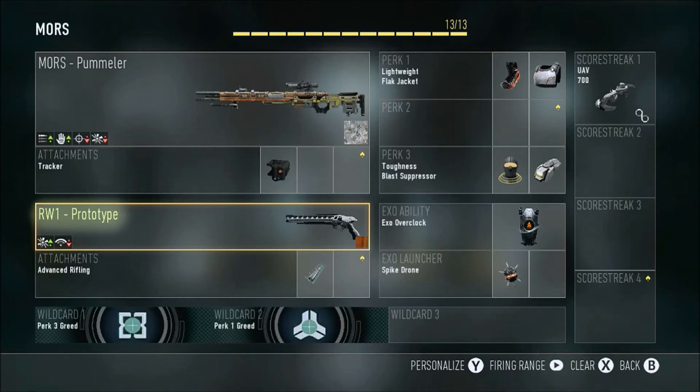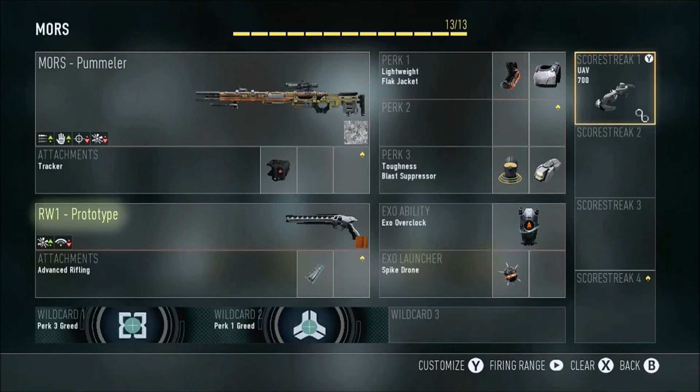Here's the rest of my class setup: the RW1 prototype — I actually have a clip with it that's going to be in my 'That's Bizarre' montage coming out later this month, with advanced rifling, which I think you guys will like. I get a spike drone, exo overclock, toughness, blast depressor, lightweight and flag jacket for capping the hardpoint or the momentum, and then the support UAV. That's pretty much my class setup for the Mors Sniper Rifle.